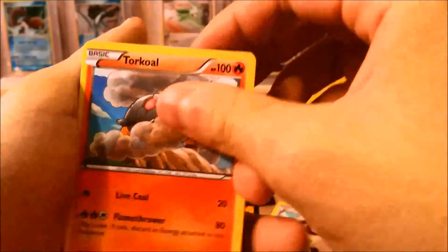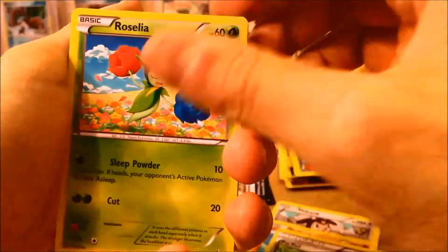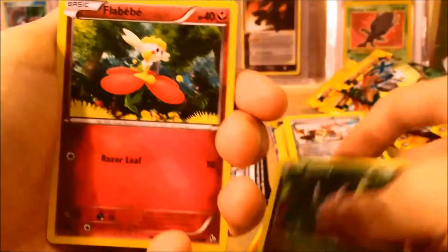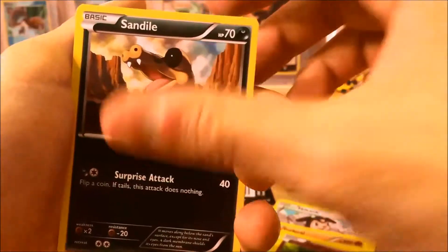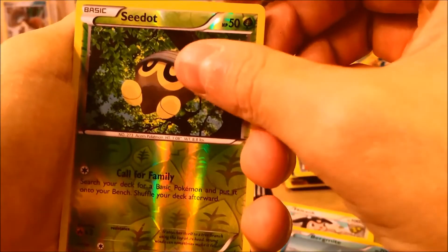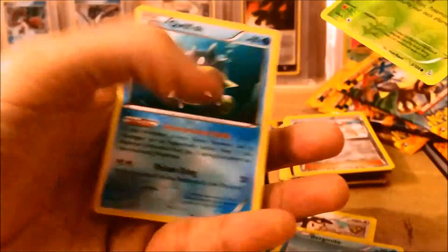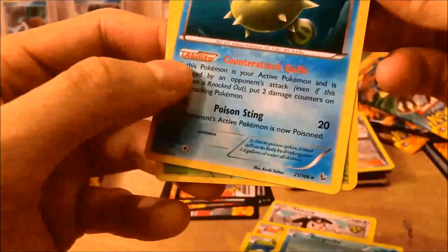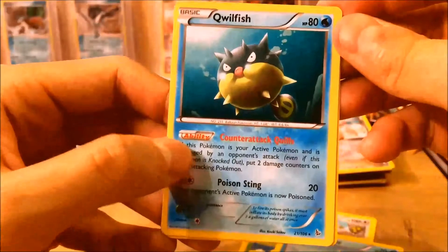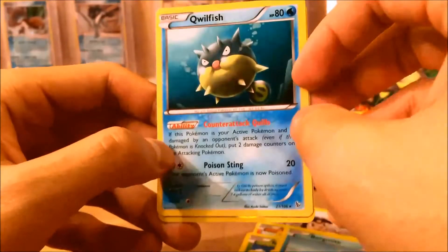Pack 5: Miltank, Torkoal, Pal Pad, Xerneas, Goomy, Flababy, Sandile, Bergmite, Seedot, and a Reverse. Our rare is a Qwilfish — very interesting looking card, he looks quite angry.